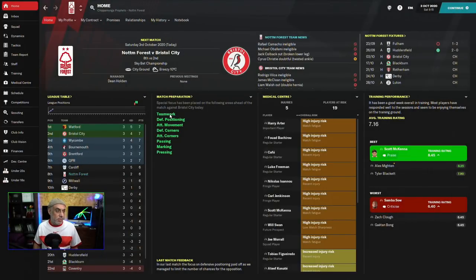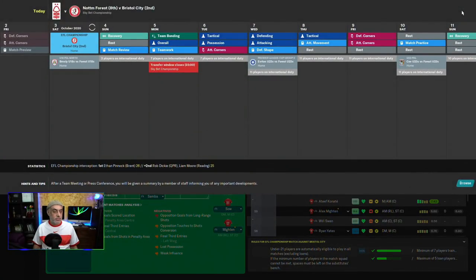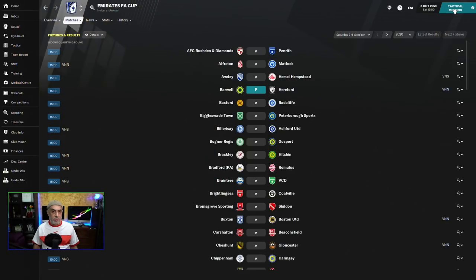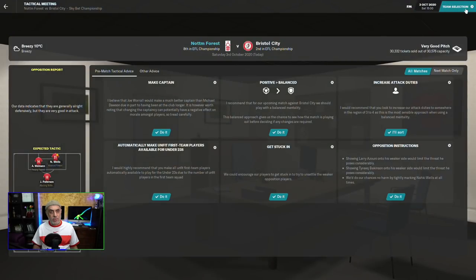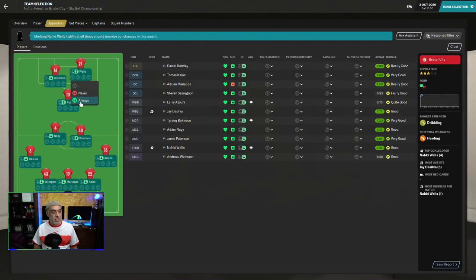In terms of match preparation, we've got team shape, defensive positioning, attacking movement, defensive corners, attacking corners, passing, marking, pressing — all taken care of. Let's get our players sorted for the big match. I'm still ironing out my 4-2-3-1 — the inverted wingback and inverted winger combination does sometimes make me a bit concerned, but overall we should be fine. Let's find players.